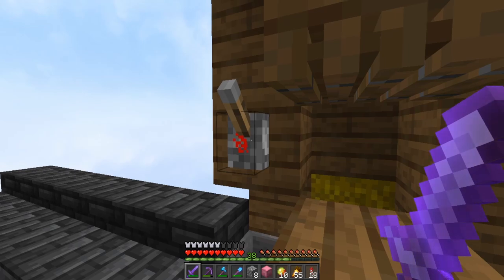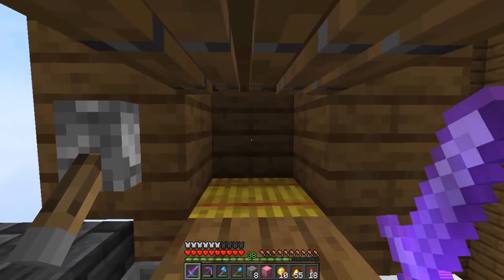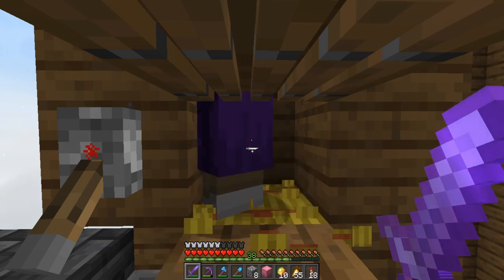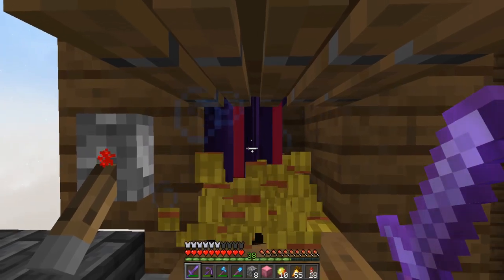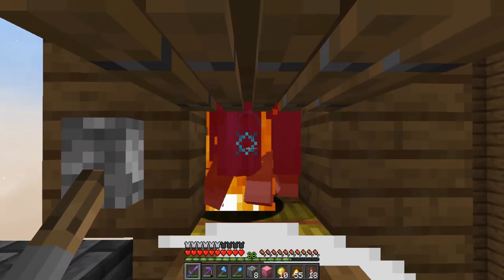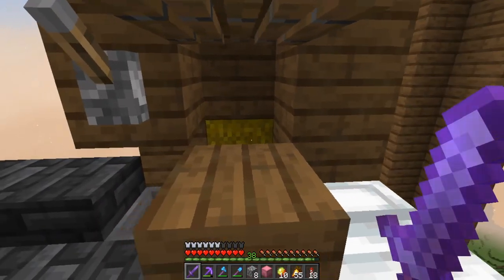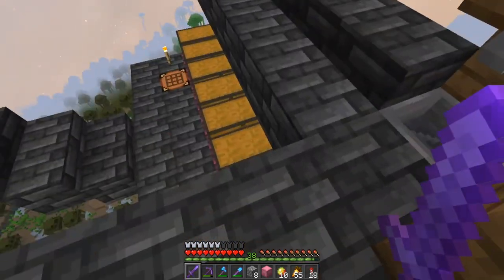I shall demonstrate. So we flick that, then we wait for the witches. Any second now. There we go. So that was four, five, six. There was six that flush. But this is what we do — kill them like that, then retract the hay bale. They go into the hoppers. And then they get sorted by the item sorter.